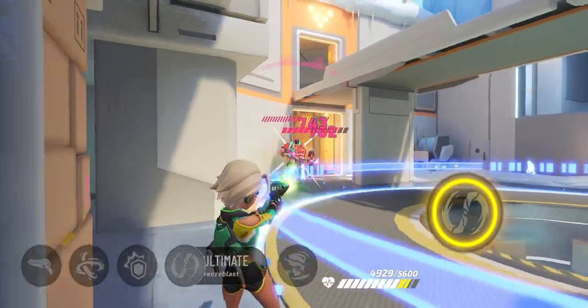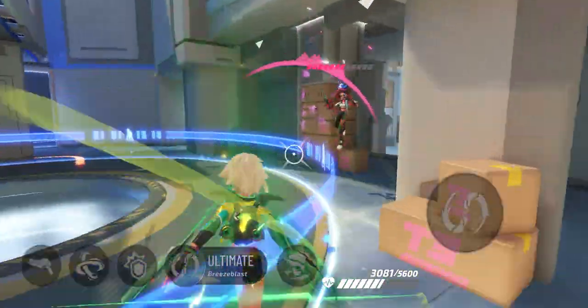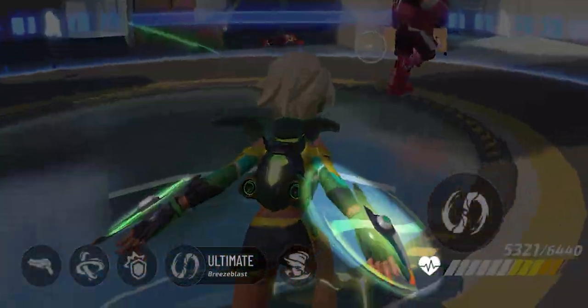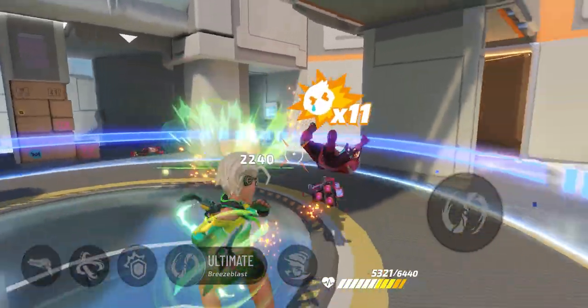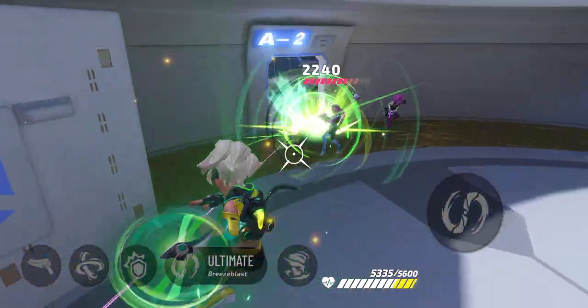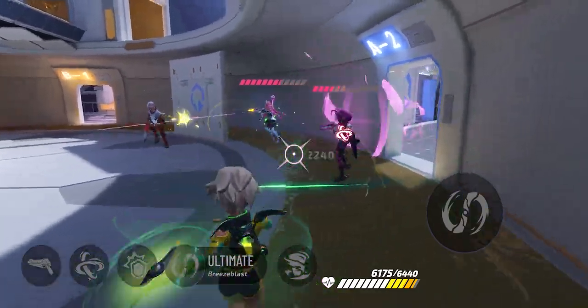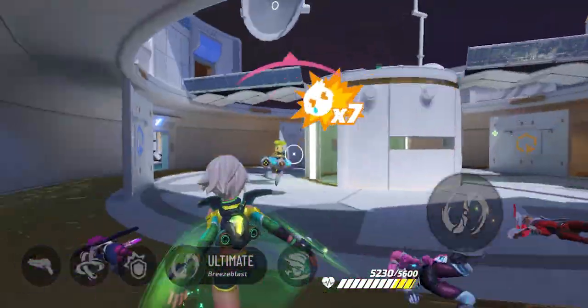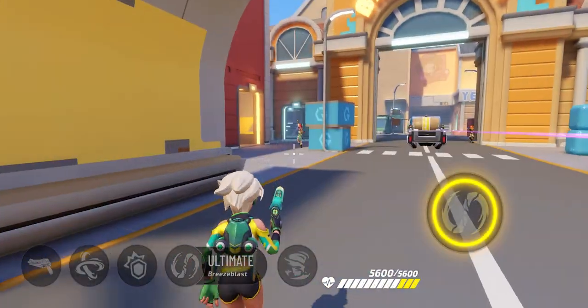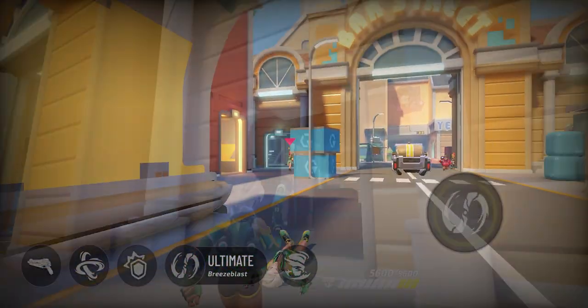Yaa's ultimate ability is Breeze Blast. Breeze Blast increases her movement speed and gives her two blades. The blades will penetrate opponents, deal high AOE damage, and also restore the cooldown of Windswift. However, there's a short delay for the ability to take effect, so Yaa wouldn't use it in the middle of a battle.